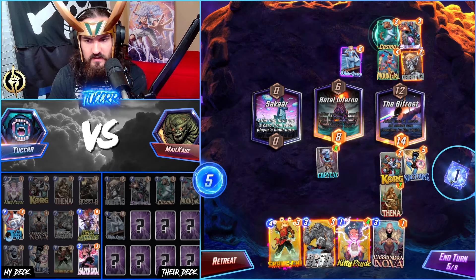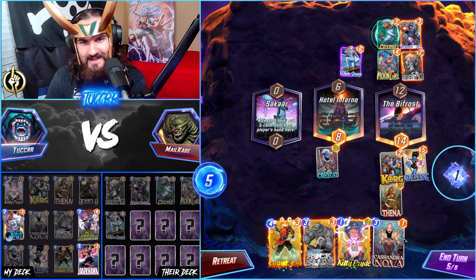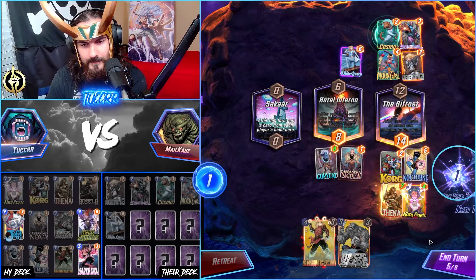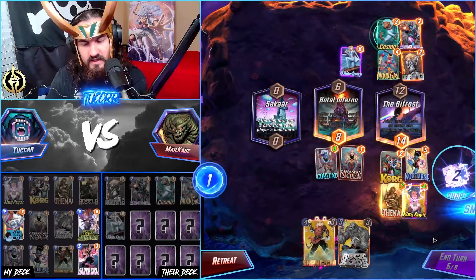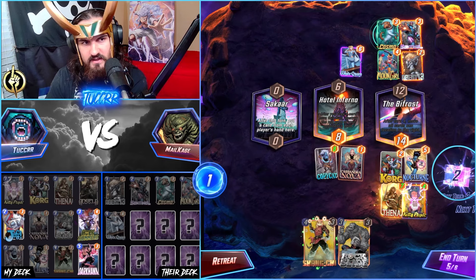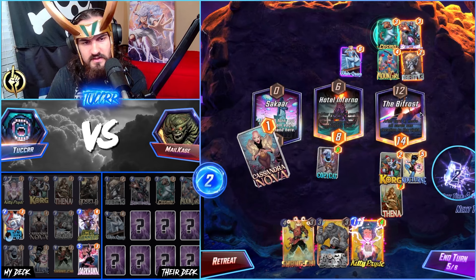She copied a Collector! She copied the Collector — so really good spot for us here. Moon Girl things. I think it's going to be like a Devil Dino kind of stuff here. We win the right lane, so I don't have to really worry about other stuff here, which is good.